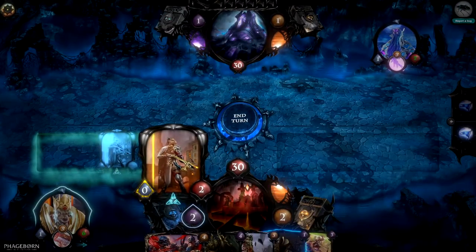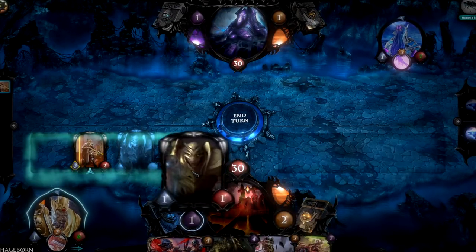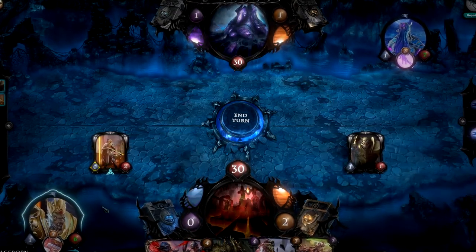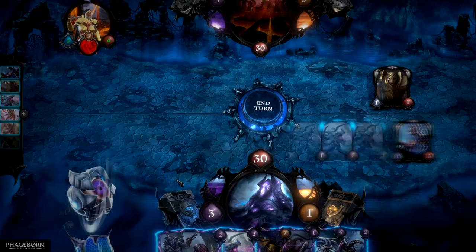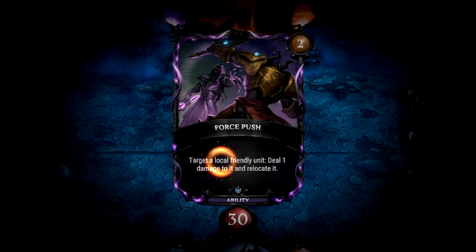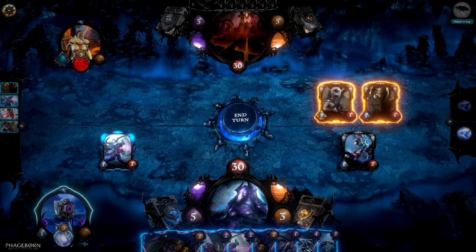In Phageborn, positioning your units and avatar is of crucial importance, since units can normally attack only their targets within the same lane. The player should be very careful on which lane they play them. Also, most abilities can only be cast on the same lane your avatar is in. This type of restriction is called local and it will always be emphasized in the effect description. When it comes to targeting, local basically means that the target needs to be in the same lane as the origin of the effect.